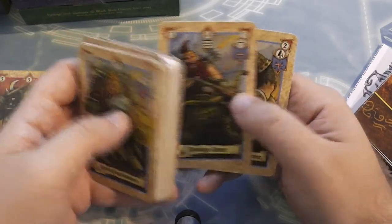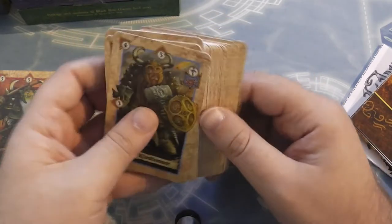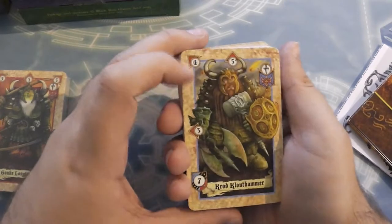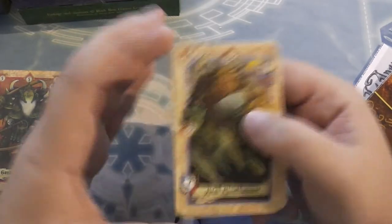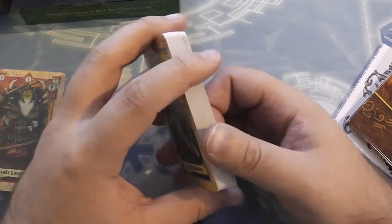Continuing the dwarf deck: Dwarf Slugger, Gordona Ironhelm, Ivor the Mad, Jaeger Drakesbane, Deadeye Jones, and Mungo Lance Rammer. The cards themselves don't have any particular rules text on them - they're fairly plain but show what they can do and where they can attack. It's a strategy war game about where you place units and how you support your other units.